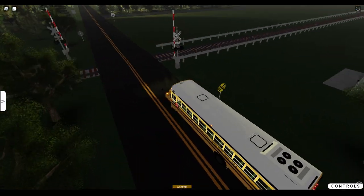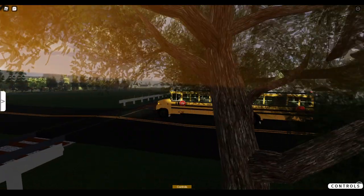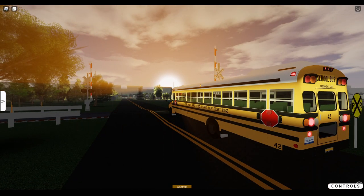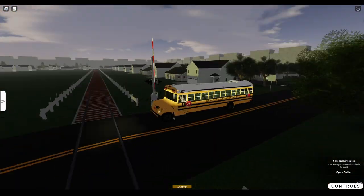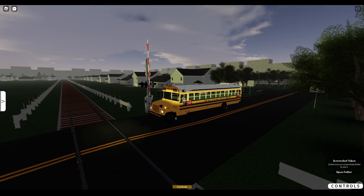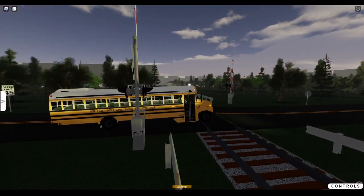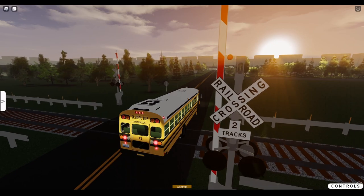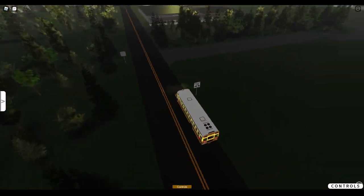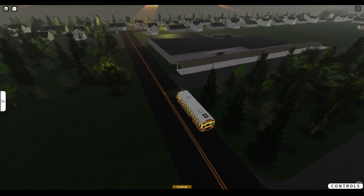Got some train tracks here — very nice looking train tracks, I like those. Trying to get a nice thumbnail here. Over here we've got another school. There's the lot, it looks like. Not too bad — I kind of like that school, that's a nice looking school. Not too advanced, however it kind of looks like a prison back there.